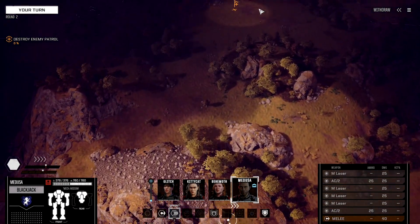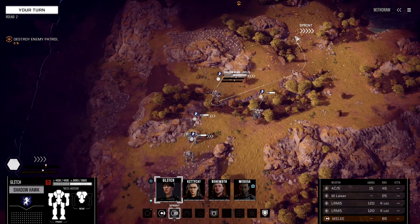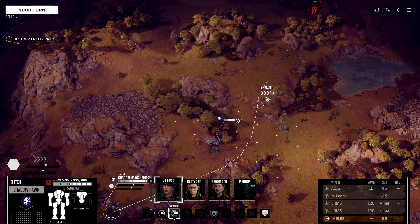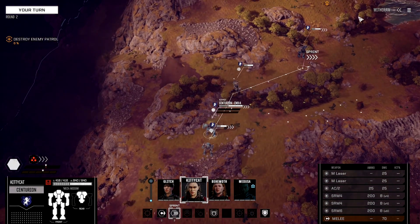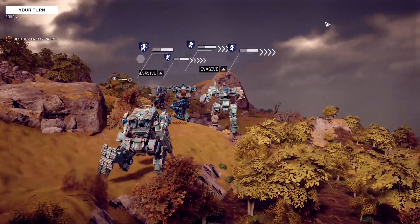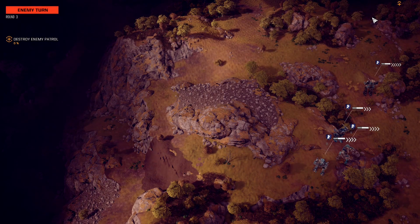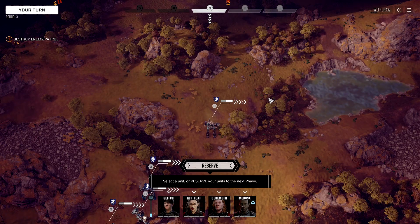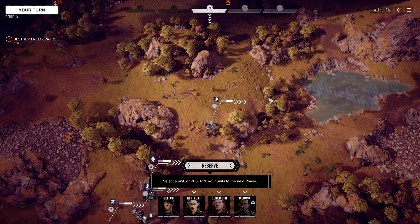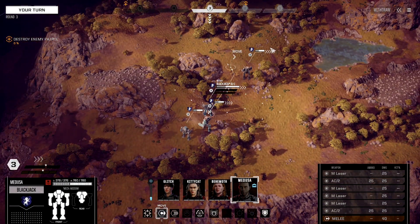Alright Medusa, go scout over there. I want to go over here — I don't want to get caught in this patch of rock. Any contact? Sensors. It wasn't supposed to be me playing this game — it's supposed to be Kitty Cat's turn. To make it more interesting for Kitty Cat, I'm going to let her control this battle and the rest of the game. I trust you Kitty Cat, don't wreck my mechs or make it too expensive. So now Medusa first — he's always the scout.